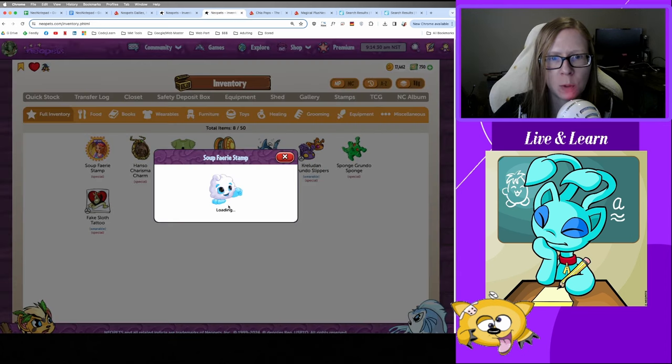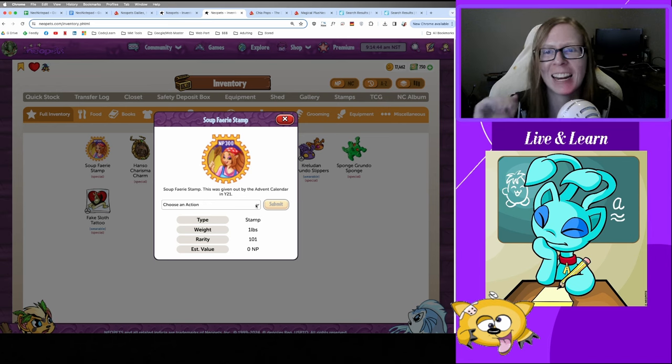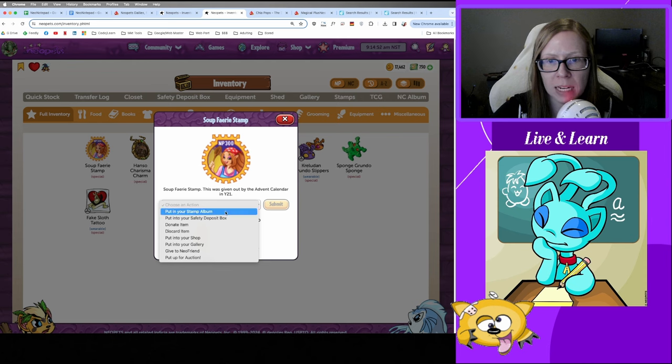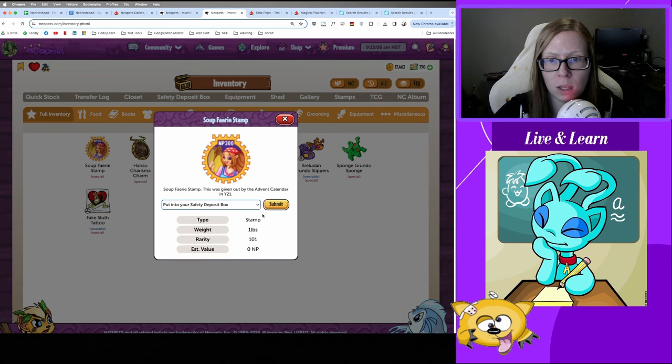A common one similar to inventory issues: be careful with stamp and coin album items. Once you put something into the stamp or coin album, as of 2024 it is in there forever — there is no way to get it back out, unlike Neo Deck cards. So when dealing with a high-value stamp, make sure you're paying attention to where you're putting it before you hit submit.